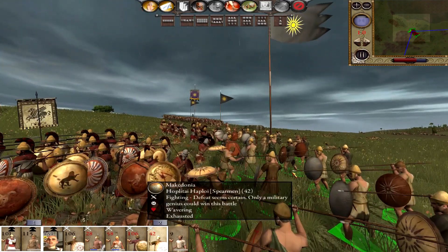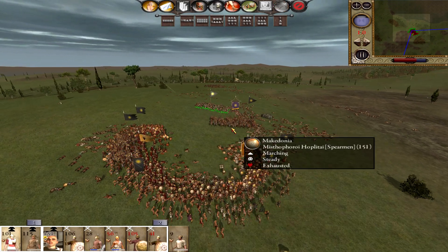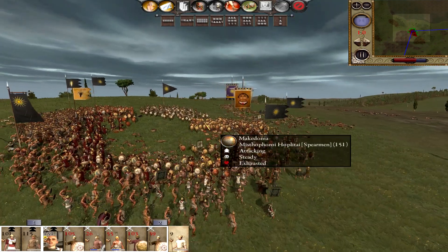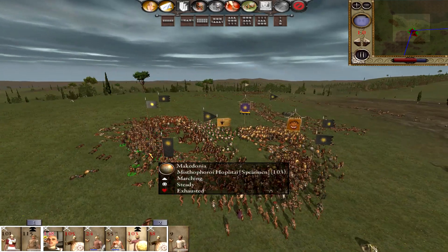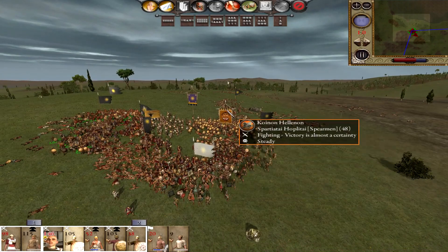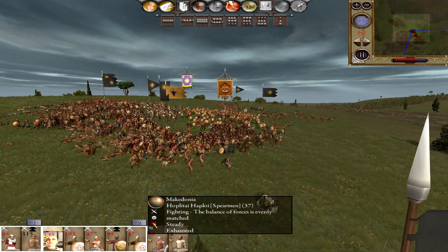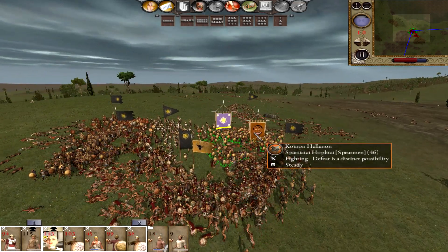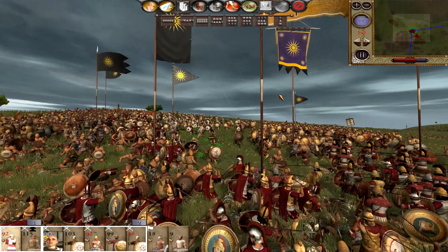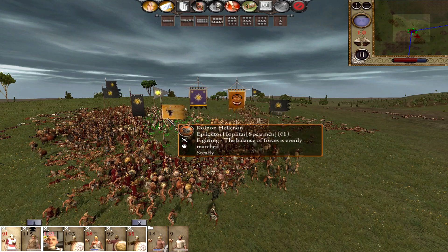Look what they've done to our Hoplitai Haploi - they're still holding with 28 men left. They're going through our units very quickly unfortunately. They break loose - this is not good at all. I'm going to reposition this unit here. A unit of spearmen started to flee - I did not expect that from them. I thought Hoplitai Haploi would crack first but apparently not. They have two very solid elite hoplite units left and we're struggling to defeat them absolutely.